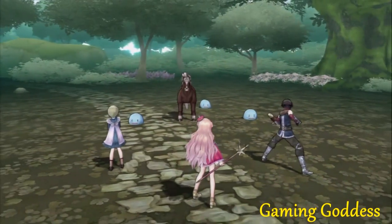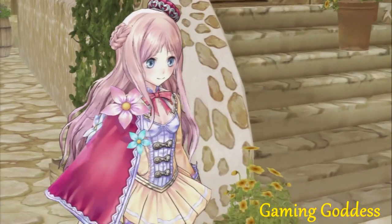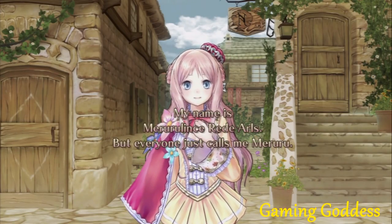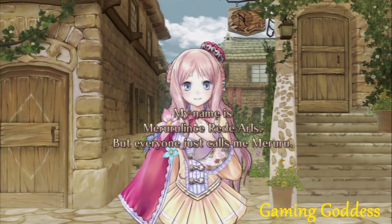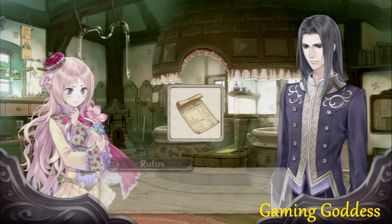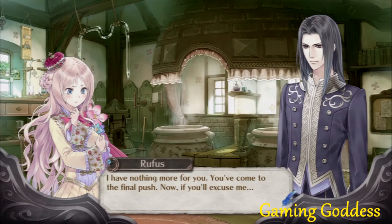This game has an upgraded battle system as well as a brand new story with both old and new characters. Our game takes place in Arls, a small undeveloped kingdom that is going to merge with the Kingdom of Arland in three years. Our main character, Meruru, is a young princess who is fond of alchemy and works at the workshop with her teacher Totori. Meruru's father disapproves of her learning alchemy, but if she can develop the kingdom in three years, he will allow her to become an alchemist. This is our game's main objective.